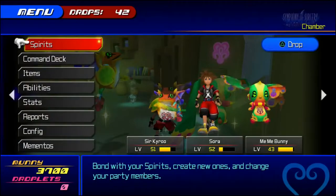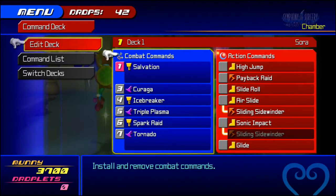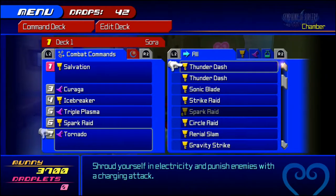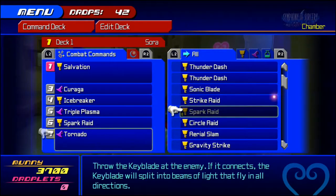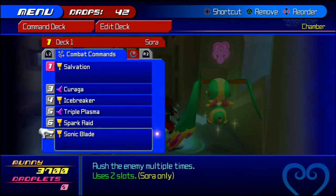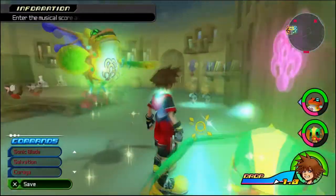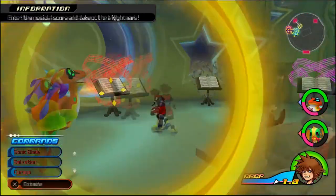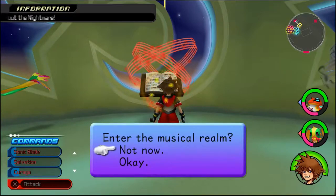Before I do that, I better change to Sora's command next to it. And then there's something for Sora's — there's a Tornado and Triple Plasma, that's good for now. So I'm going to change it up for just a little bit, and then put on a Sonic Light. Yeah, that's one thing for sure, because if you don't use those powerful abilities you only get to put like two.